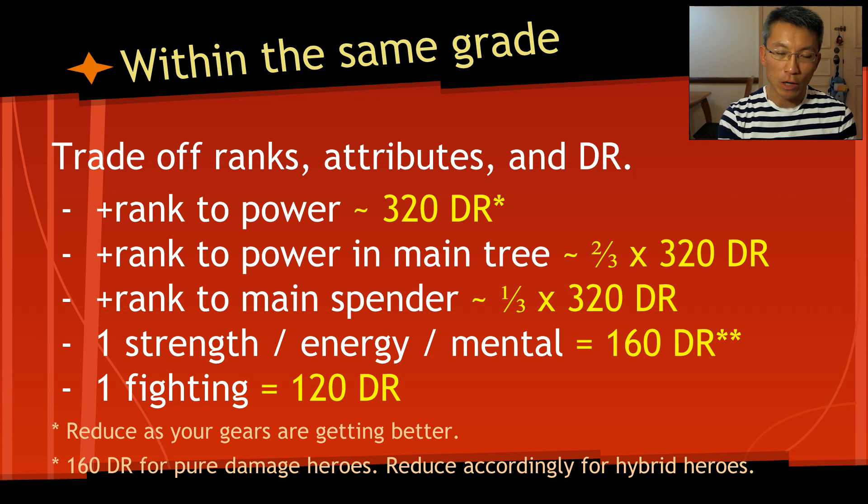Sometimes you need plus-one rank to all powers, and sometimes it's plus-one rank to all powers within a single tree. All heroes have three trees. Two-thirds of damage output usually comes from the main tree. So plus-one rank to all powers I think of as about 300 damage rating. Plus-one rank to powers in the main tree I look at as about 200 damage rating. If it's a secondary damage tree, I take about 100 damage rating.